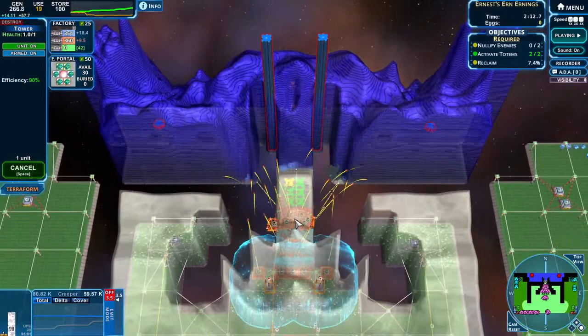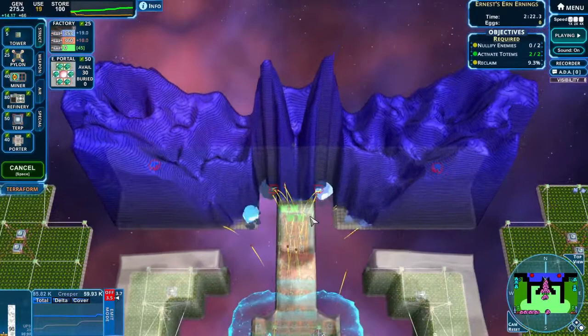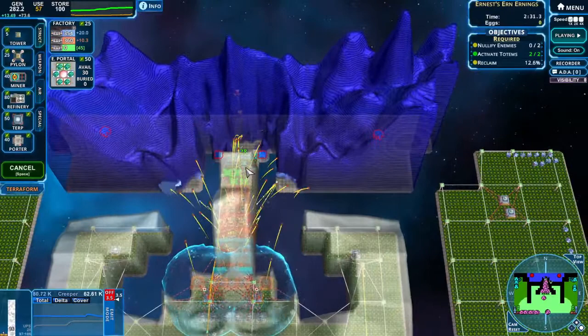Is the energy coming this way? Yes it is. Okay, so let's keep on going. Let's place a few more of those on the front side. Let's build an airport and a few bombers. Oh no, I just like them in the air front.